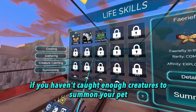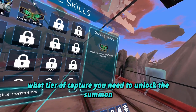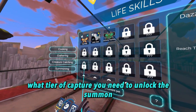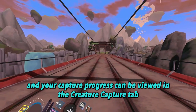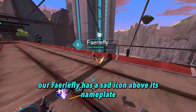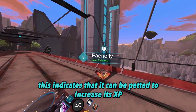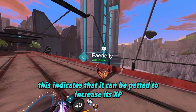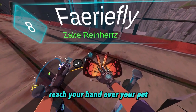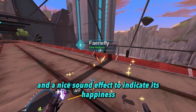If you haven't caught enough creatures to summon your pet, this page will instead show you what tier of capture you need to unlock the summon, and your capture progress can be viewed in the creature capture tab of your life skills menu. As you can see, our fairy fly has a sad icon above its nameplate, indicating that it can be petted to increase its XP.